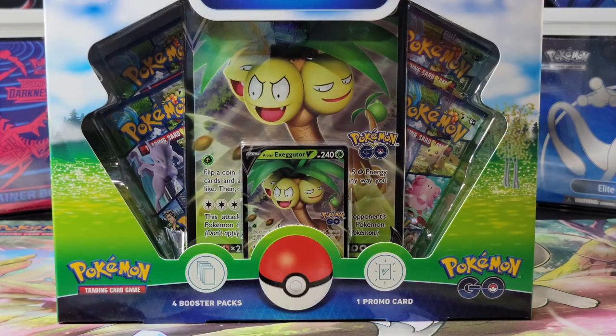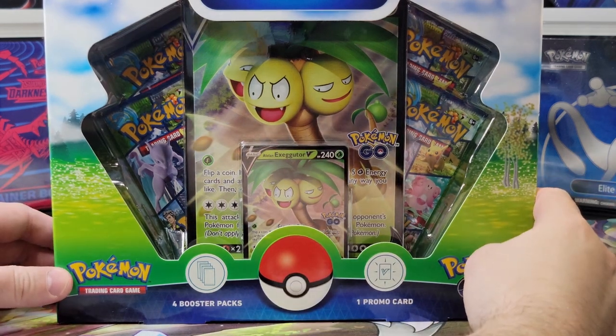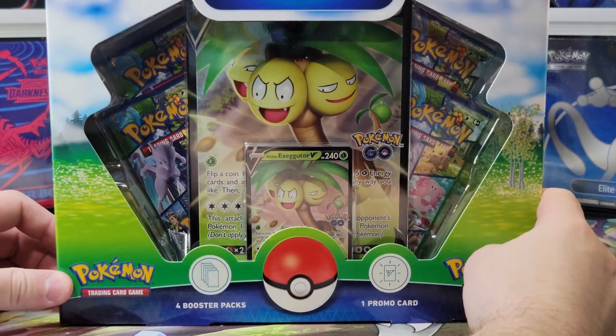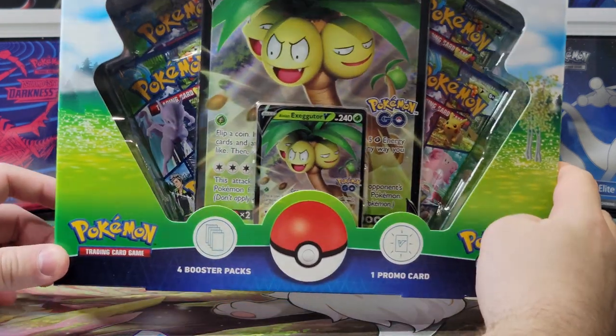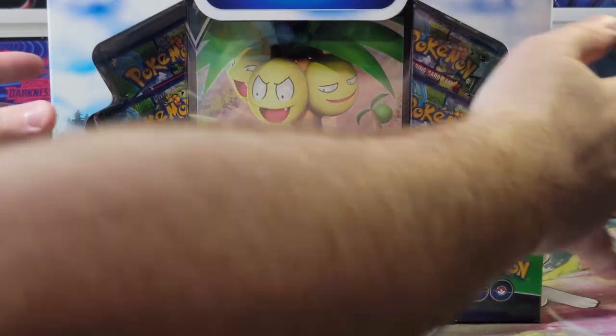Hey everyone, today we're opening an Eloan Executive V box. These Pokemon Go cards — we have so many videos. We hope you're enjoying them, because we want the master set. We're not gonna get it, but we're gonna try. Definitely gonna try. Please don't forget to like, comment, and be publicly subscribed to get an entry into this month's giveaway. Now let me rip open this box.